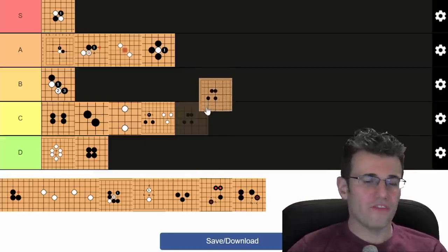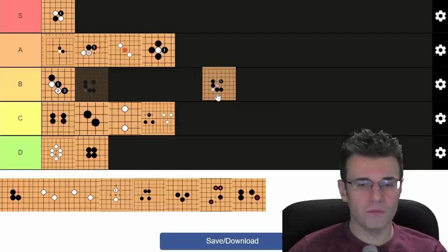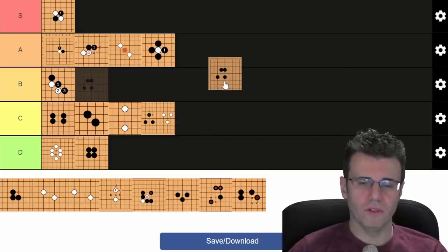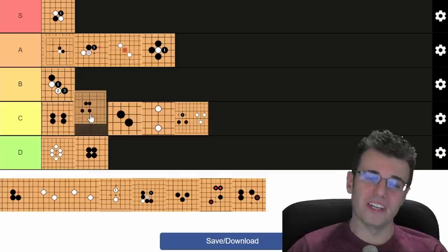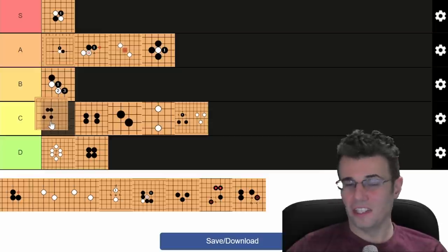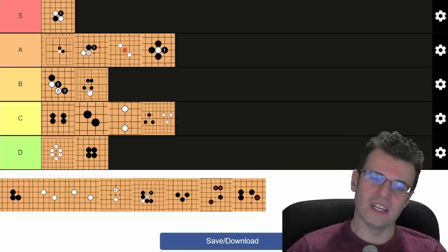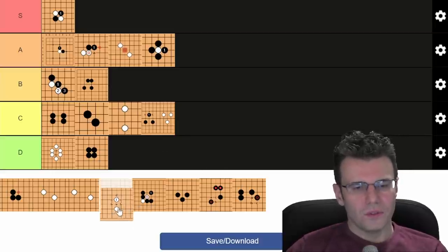Table shape is one away from mouth shape. Table shape usually doesn't have a stone being captured in it, whereas the mouth shape has a captured stone and a cross cut inside it. Table shape is just reducing and making a shape in the middle of the board. It's not S, not A. It's basically a bamboo joint but a little bit faster and spicier. Bottom of B tier — there's a big gap between this and double hane though.